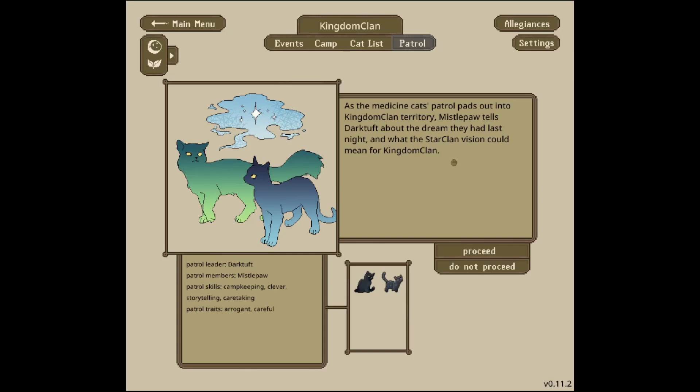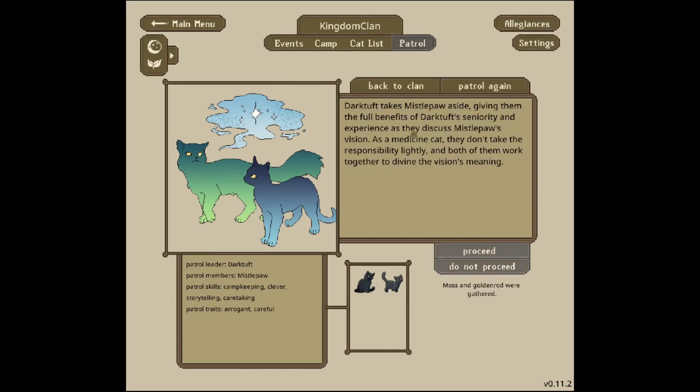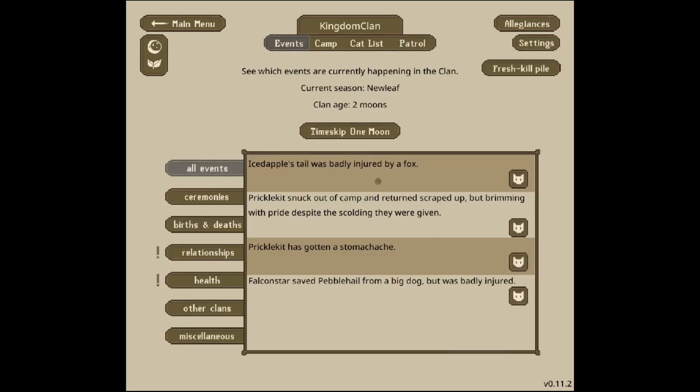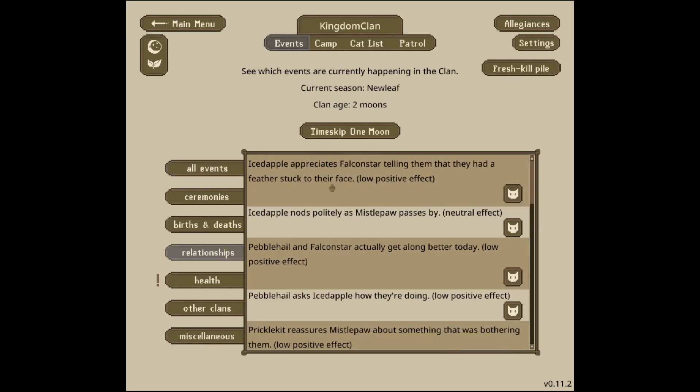Dark Tuft takes Missile Pool aside, giving the full benefit of their seniority and experience as they discuss Missile Pool's vision. As a priest, Dark Tuft doesn't take the responsibility lightly, and both of them work together to define the vision's meaning. Then some events occur: Iced Apple's tail was injured by a fox. Prickle Kit snuck out of camp and returned scraped up but brimming with pride despite the scolding they were given. Prickle Kit now has a stomach ache. And Falcon Star saved Pebble Hail from a big dog but was badly injured! So we have two injured royals — that is an issue.